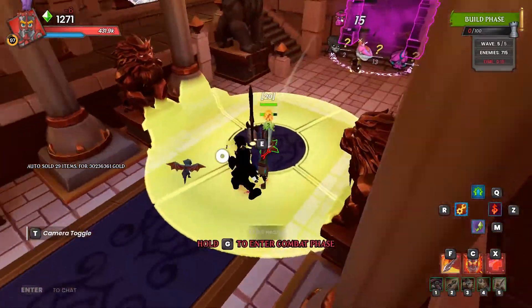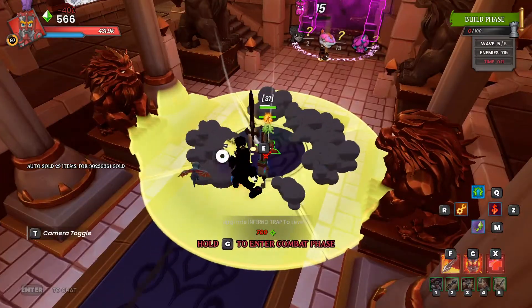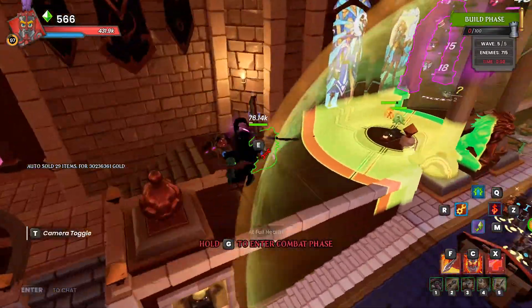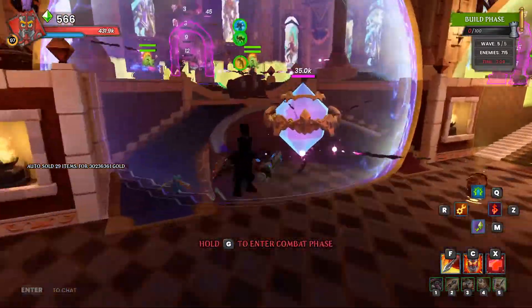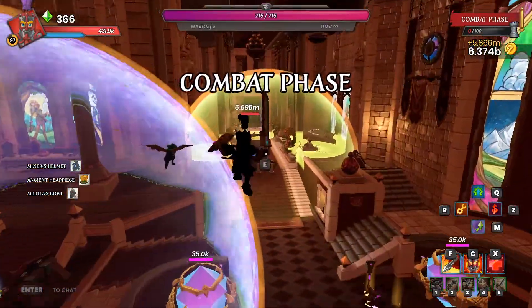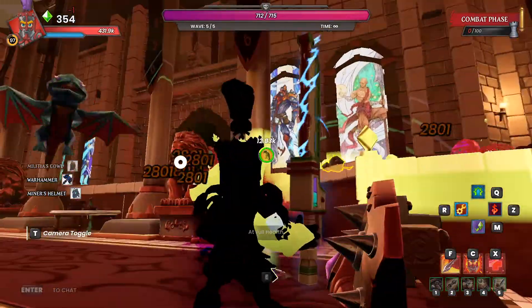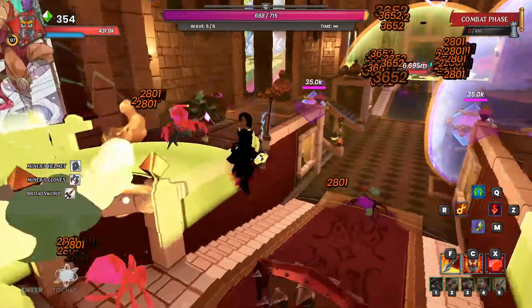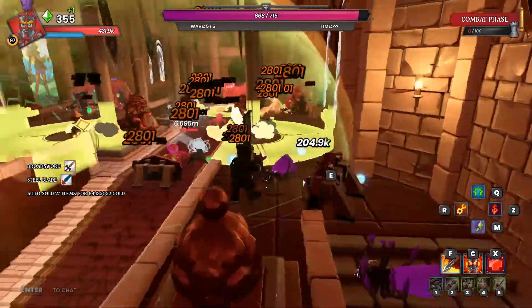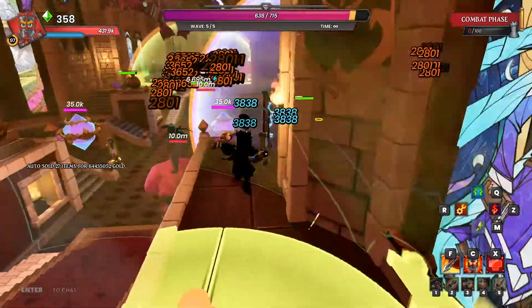I'm going to upgrade the Inferno Trap here as much as I can, then upgrade. I can't upgrade the wall yet, but that's about it. Throw one into this — do what I can over here to repair, make sure everything is good to go. It can last a little bit by itself. On the boss wave, you're not focused on the boss — hopefully your traps can hold the minions off.